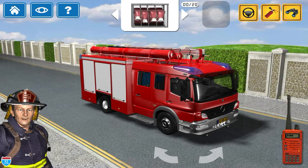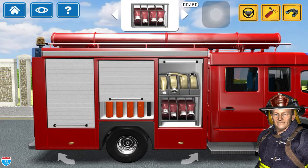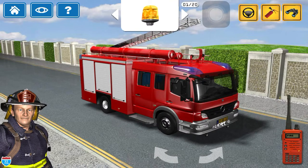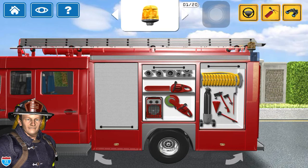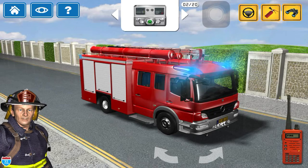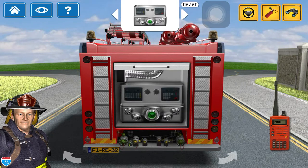Tap on the item that you see. Red hose. Confirmed. Main pump.